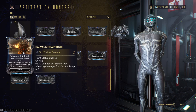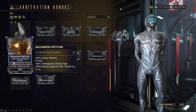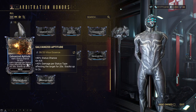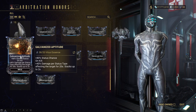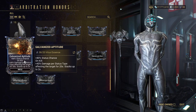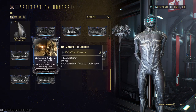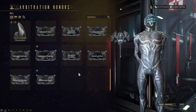You have galvanized aptitude — that is 80% status chance, and then on kill 40% damage per status type affecting the target for 20 seconds, stacking up to two times. The wording on these is a bit odd — it's 80% status chance separated and then on kill 40%. And of course we've got galvanized chamber for rifle, which we already went over. It's just good — you can't be mad at that.